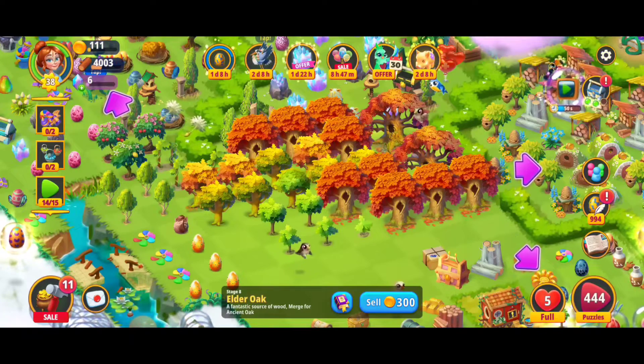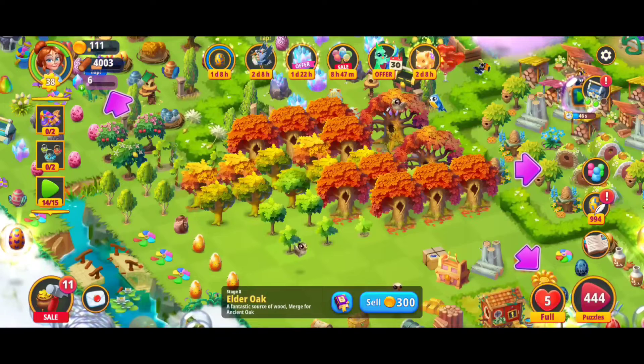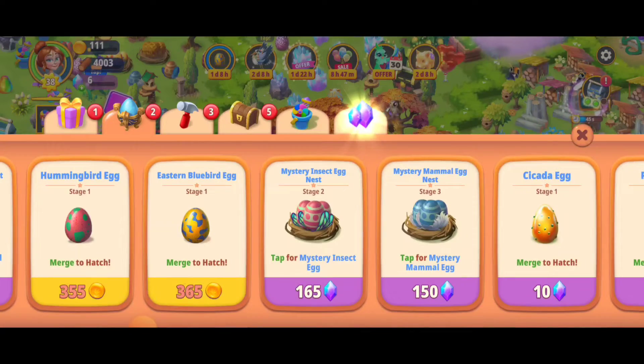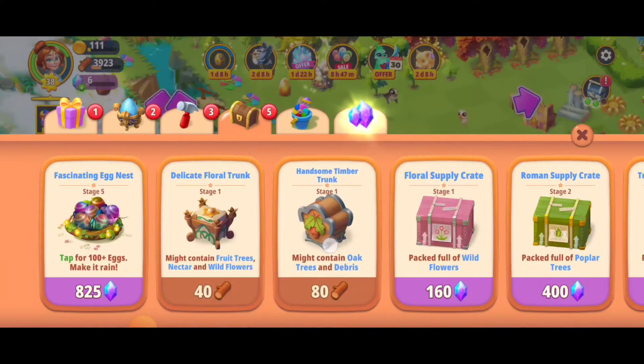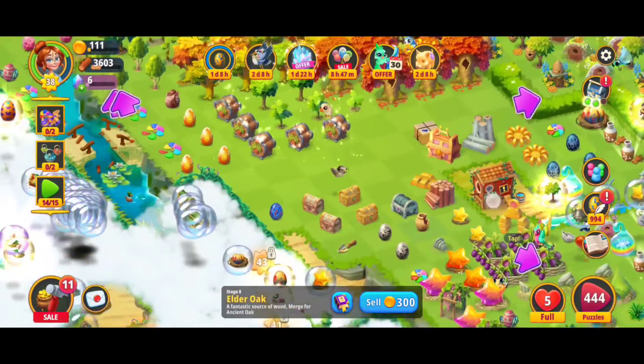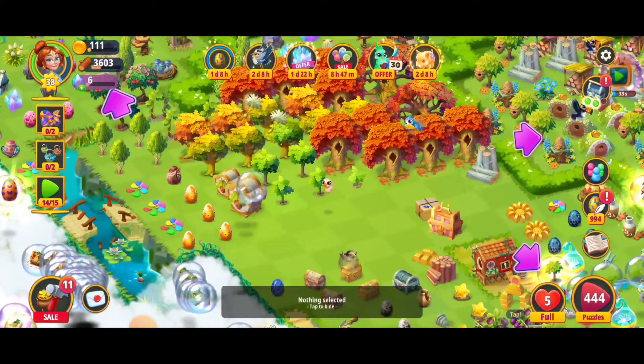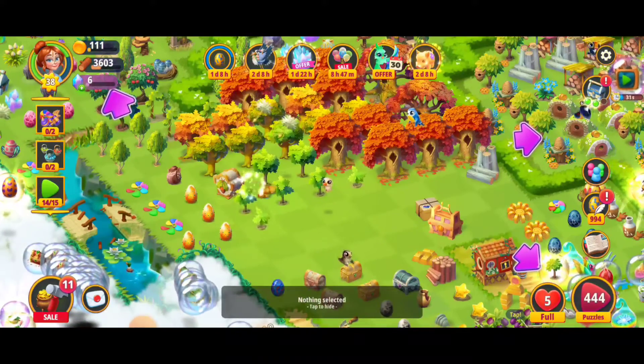Hey, what's up everybody, this is Toasty. We're here playing Merge Gardens and we are going to be making the level nine oak tree. I've been going to the chest menu and purchasing a bunch of the handsome timber trunks, making five merges and doing my best to get these. I've had to harvest so much wood to be able to get all of these chests.